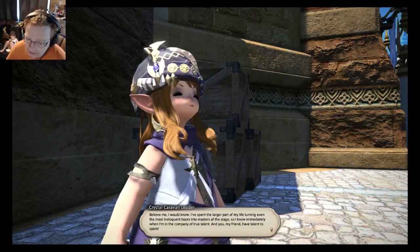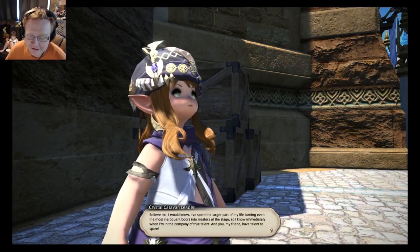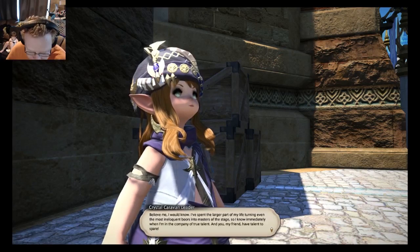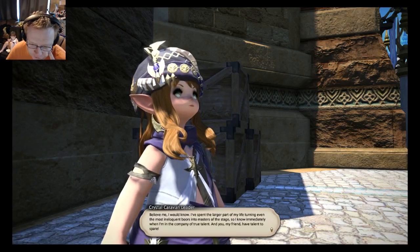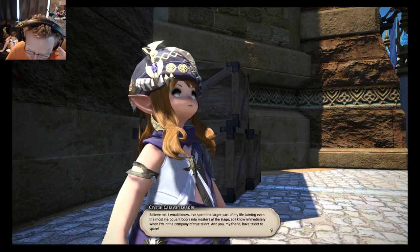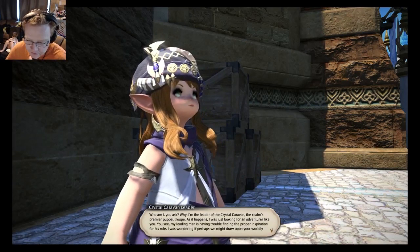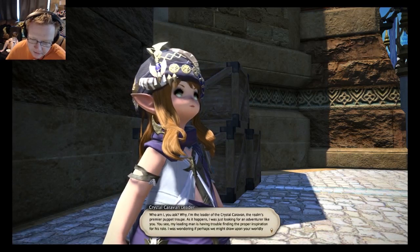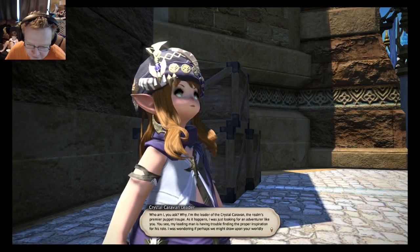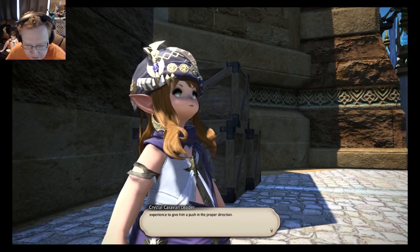I don't know why I try to do voices and read these things because I always get tripped up on words. 'Ineloquent dolts into masters of the stage — I know immediately when I'm in the company of true talent, and you, my friend, have talent to spare. Who am I? I am the leader of the Crystal Caravan, the realm's premiere puppet troop. As it happens, I'm just looking for an adventurer like you. Our leading man is having trouble finding proper inspiration for his role.'